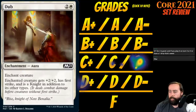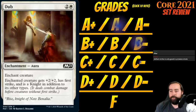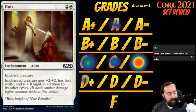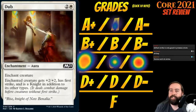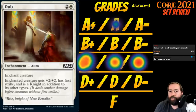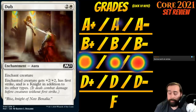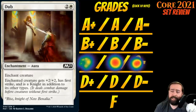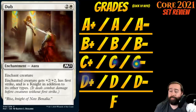Up next is Dub. It's 2 white for an enchantment aura at common. Enchant creature: enchanted creature gets +2/+2, has first strike, and is a knight in addition to its other types. This card was a scourge in Dominaria, mostly on Arena where bots wouldn't pick it and people would end up with five of them. Plus two/plus two with first strike is an okay aura, but it has all the problems auras have — you get blown out by removal and bounce. There's no real enchantment support, so I'm pretty iffy. C-minus for Dub.